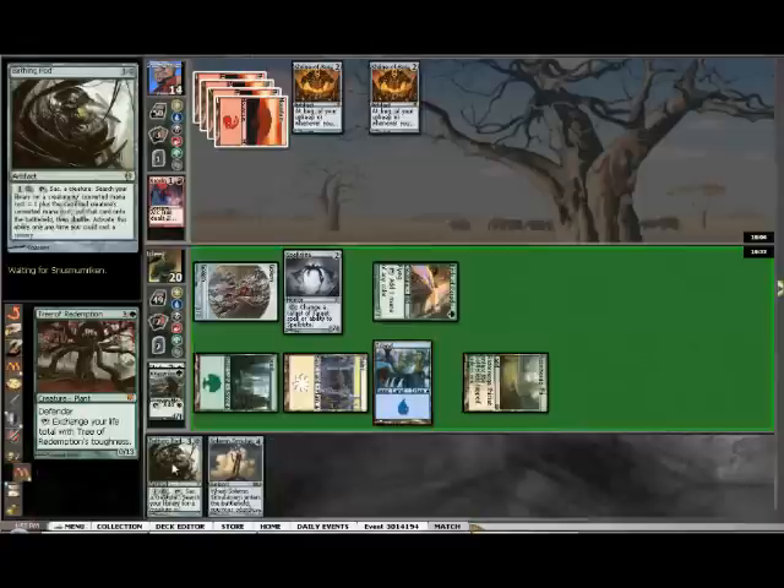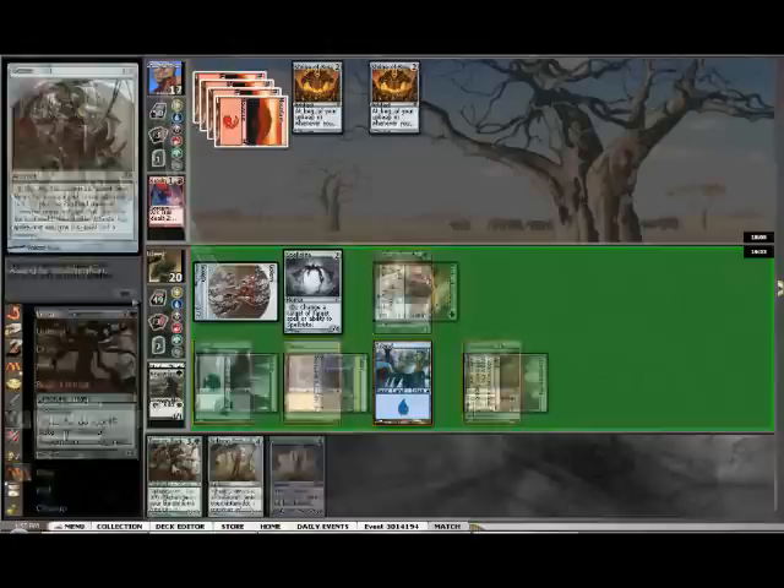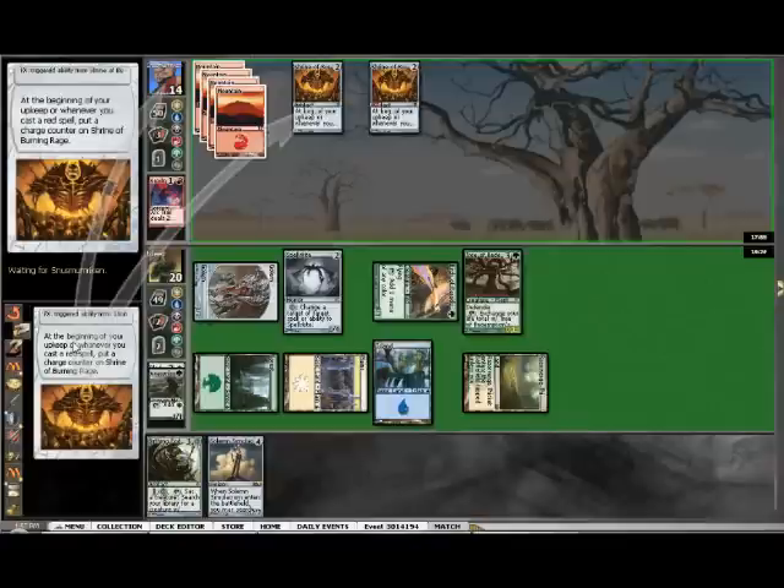He plays two Shrines. I swing. Tree of Redemption is the play here instead of Birthing Pod and Solemn Simulacrum — Tree is just better. I don't want to Pod any of my guys, and with Simulacrum there's nothing I'm ramping to. Plus I'm at 20 life, which is perfect for Tree of Redemption. He plays Chandra's Phoenix and hits me to 18. I can use Tree and switch my life total to get Tree to 18, and then when I get low on life I can just go back to 18.